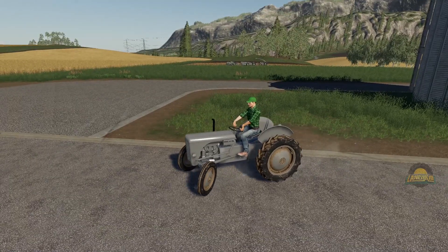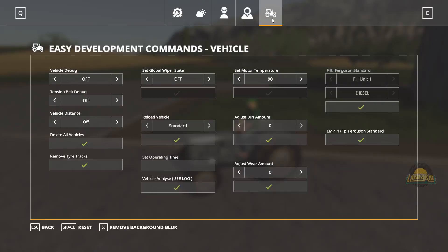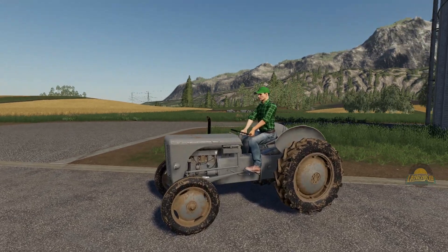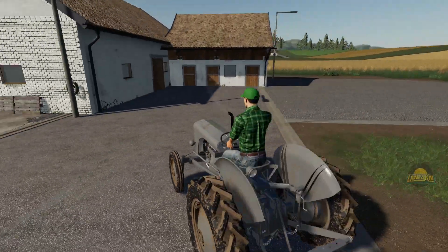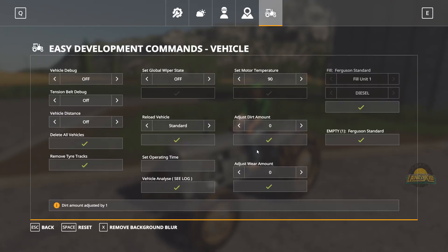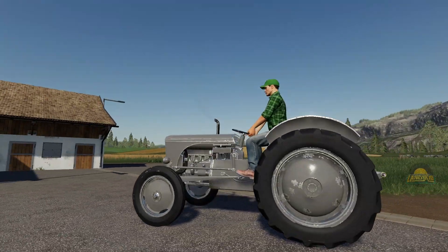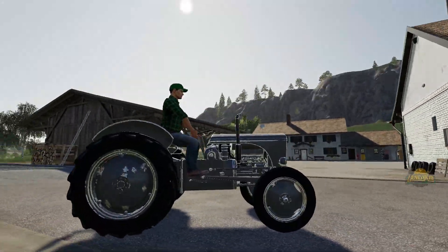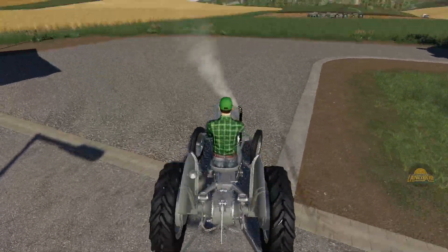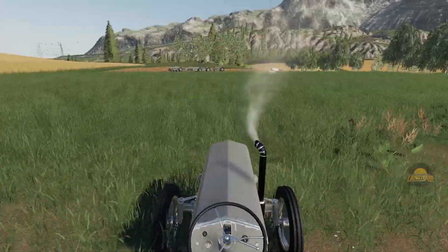As we're here, we'll open up the dev command tool F11 and go over here, and we'll set the dirt amount to as high as it possibly can go. And it doesn't look bad at all - it's not as crazy as I was expecting, it's tastefully done. We'll nuke the dirt but this time we'll add all of the wear possible. That's tastefully done too actually. Even on the exhaust pipe.